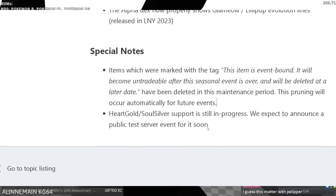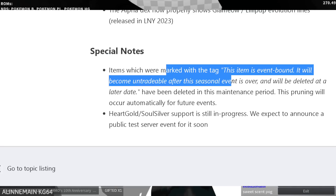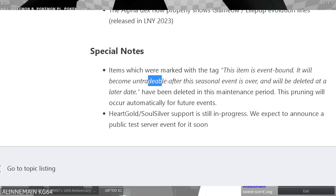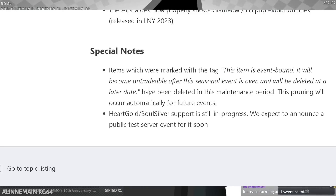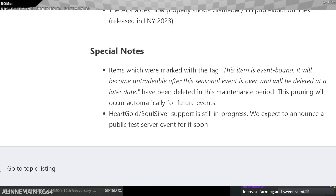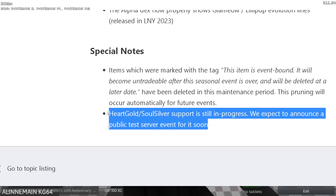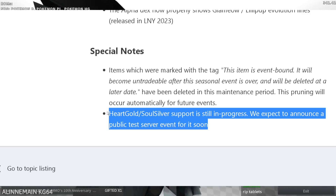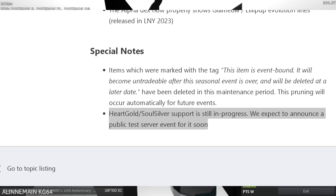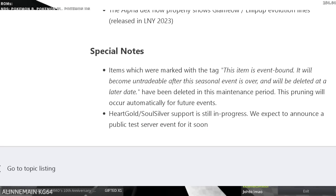Special notes: items marked with the 'event bound' tag have been deleted. So all of the tablets and event items have been deleted. Heartgold SoulSilver support is still in progress — they expect to announce a public test server for the event soon. There's the Johto news. A Johto PTS is coming soon. That's the entire update.